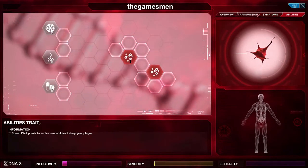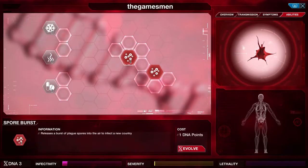Then you've got the abilities of your virus. If there is a particular country you can't get to, wait until there's only a few left and you can use the spores. That allows you to spore into a country that you have not affected yet.